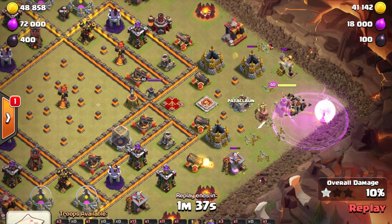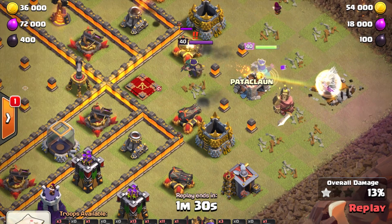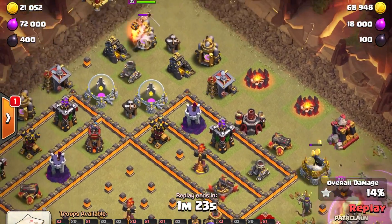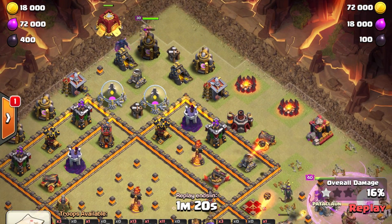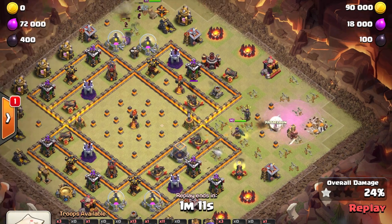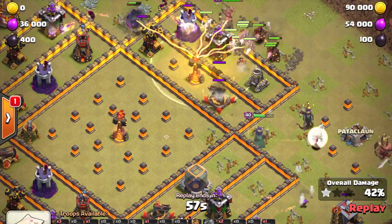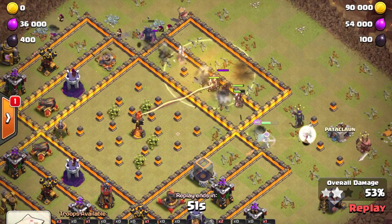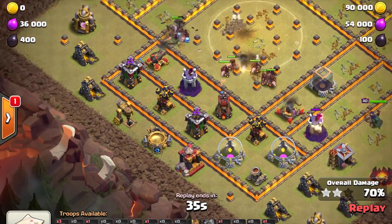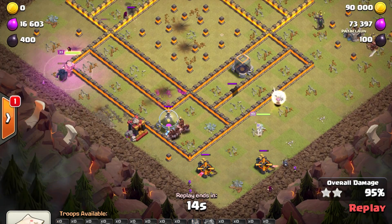He uses another rage to get through the heroes, which is a good use for it. Both heroes are down, and now he uses the queen and the pekkas to clear that area. Once it's gone, the path to the multi-inferno is very clear. He waits for the pathing to be clear, and once it's obvious the hogs can go straight in, he drops the hogs and heal. This is a cleanup attack so he knew there were giant bombs there — the heal placement for the two splash buildings is very effective. It ends up being a very comfortable three star.